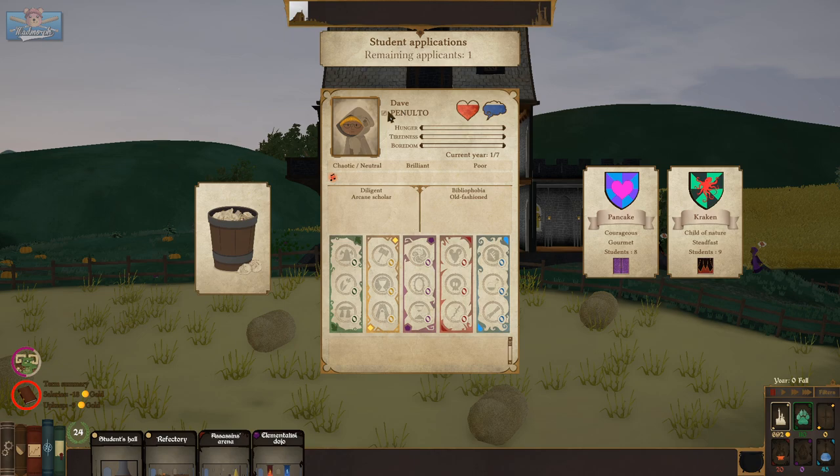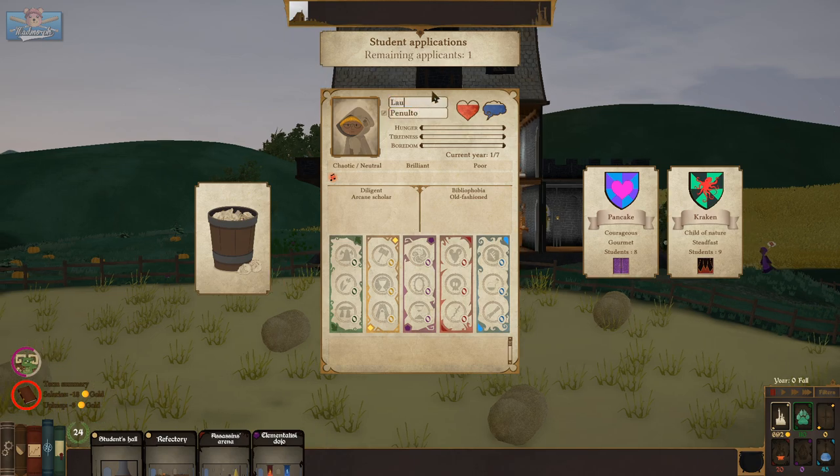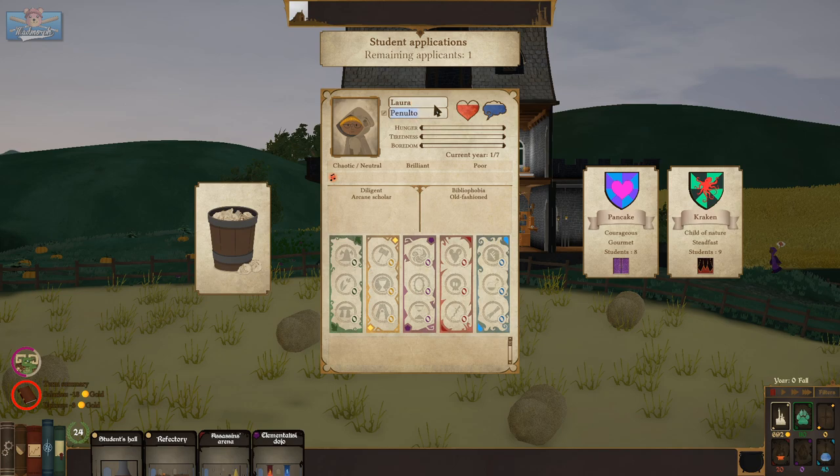Laura — no longer Dave. Laura of Family Bright. What a lovely magical name. You are diligent and an arcane scholar, and you're brilliant. A bibliophobe — makes for inefficient library work, it is an actual phobia. And old-fashioned — you lose your sanity faster. House Pancake.